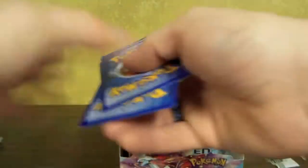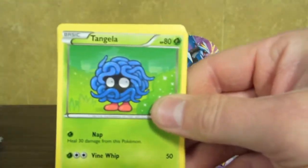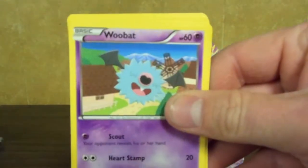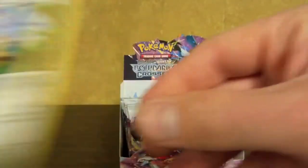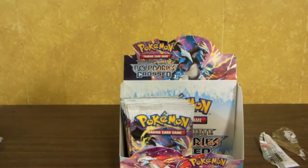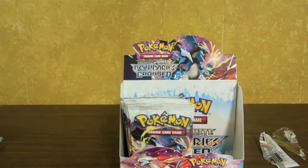Here we have a Pidove, Duskull, Tangela, Trapinch, Woobat, Snorlax, Azumarill, Watchog, and then here we have Snorlax Reverse and a Toxicroak.